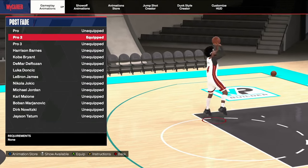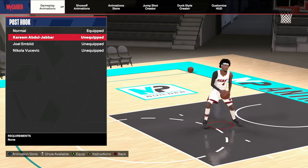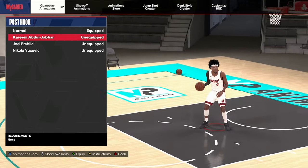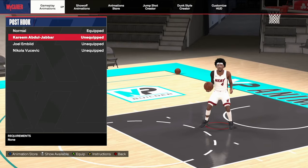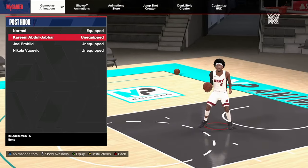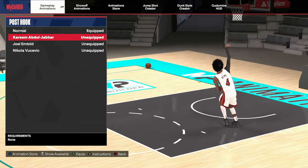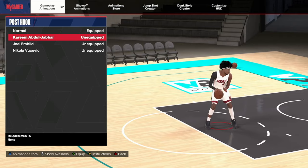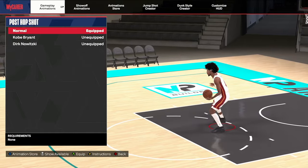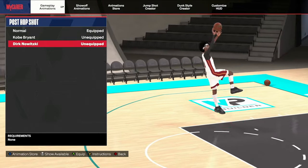Next is the hook — the best hooks are Bucevich and Kareem. Those are the only ones you need to worry about. They're toxic as hell — if you want to be toxic with these, go crazy. They're really good this year. They patched them at one point, then buffed them again because close shots apparently got messed up when they nerfed post scoring. They're back to being overpowered. Defense in this game is really good though — there's more to it than just pressing X. For post hop shot, Kobe and Dirk are the two I'd recommend.